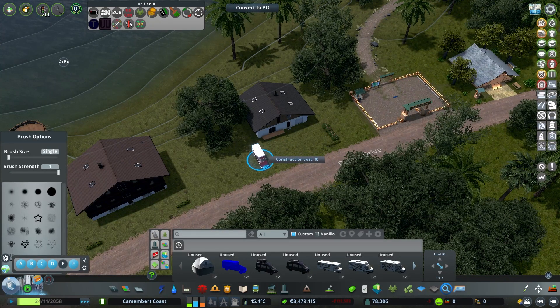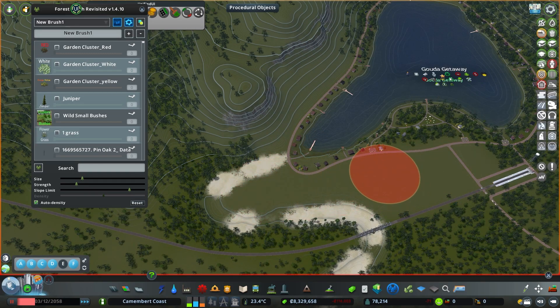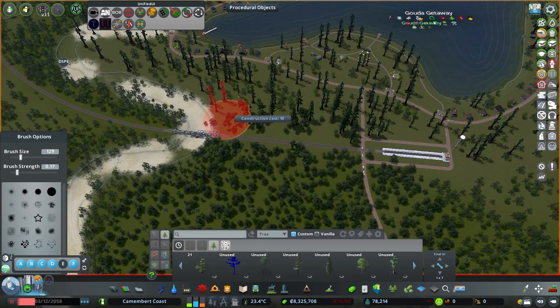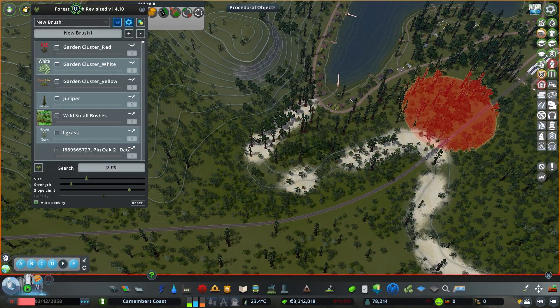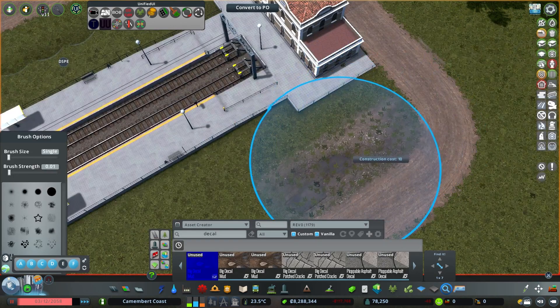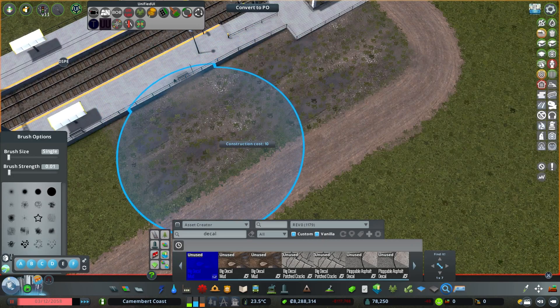We add a nice water tower to fit the area and play around with the water levels as well. Then we take out all the trees and add a nice mix of large redwoods and pines, slowly mixing in the ones already in the area. We also add in some commercial buildings to make the area functional as you get off the train, along with some beautifully slightly worn-down decals.